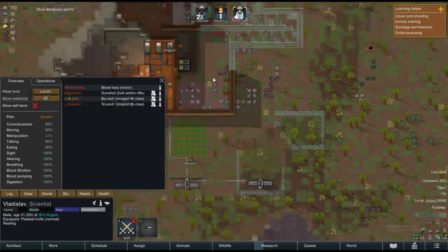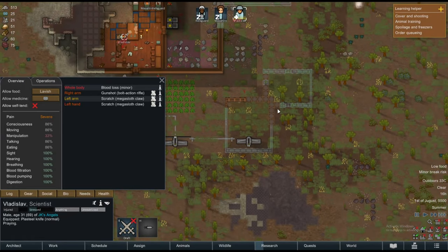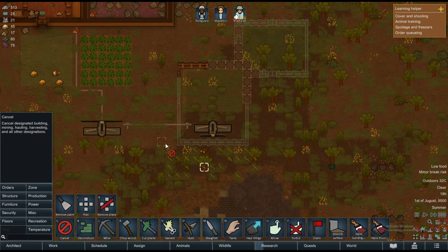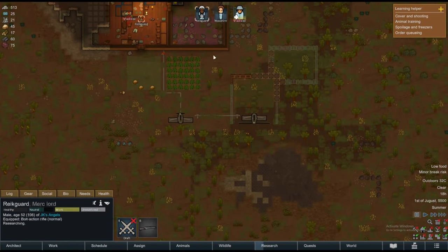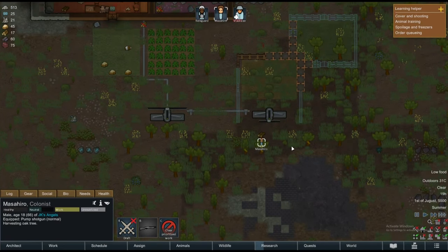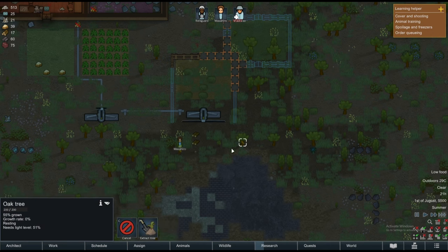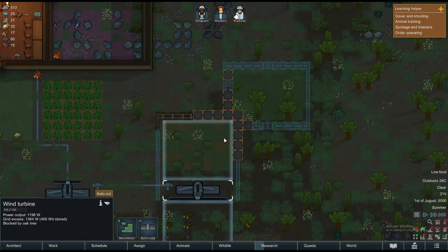Vladislav — I don't think he needs extra medical attention. Is the windmill still blocked? Yes, still blocked. The trees here are definitely blocking our power production. Can we prioritize cutting them? That guy can't cut, so let's order others to start cutting these trees. It's still blocked — I think that's the last one. Still being blocked by a polar tree — I'm not sure which one.